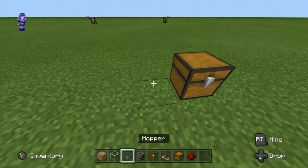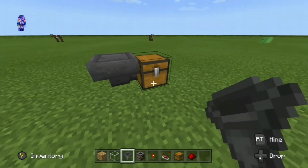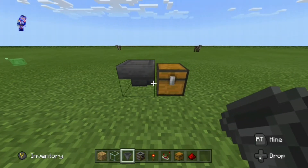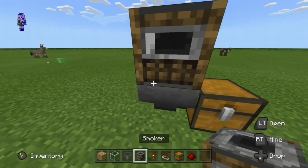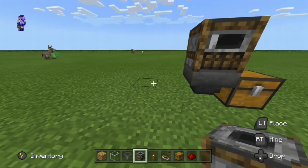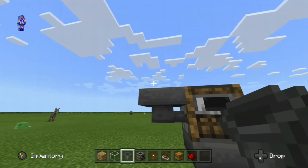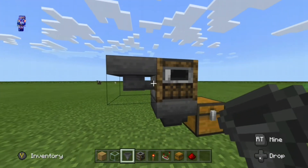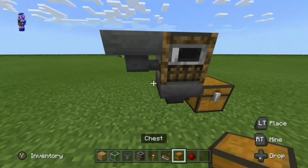You want to place the chest wherever you need to place it. Then, you want to place a hopper that's funneling towards the chest — you can see it by the stem going in towards the chest, so you want to make it face the chest. And then, you want to place the smoker just like that. Then, you want to make another hopper right on the left side of the smoker, and you have to make sure it's funneling towards the smoker.